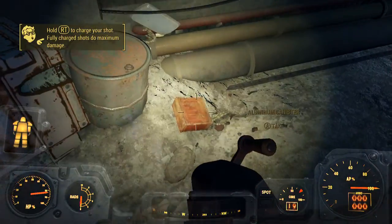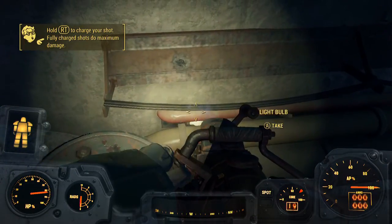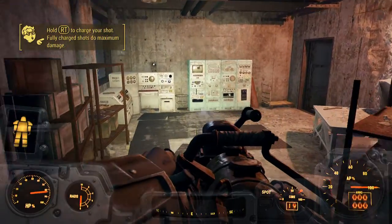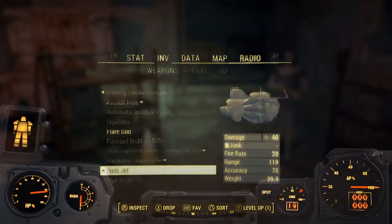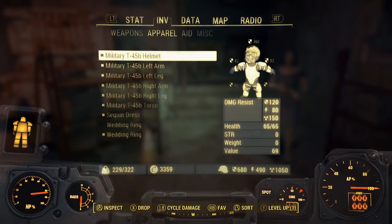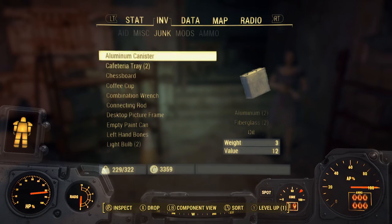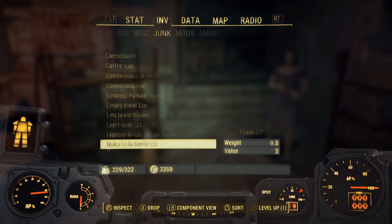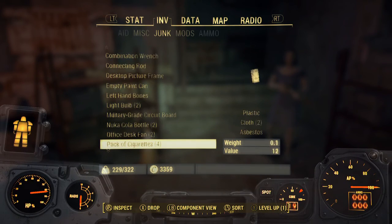And actually you can go and pick it up, so it essentially has unlimited ammo. This is essentially an unlimited ammo gun, except for the fact that you have to have the stuff in your junk. So if you want to use this gun, I'd suggest the lighter weight items such as like coffee cups or Nuka-Cola bottles.